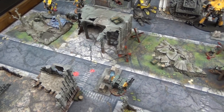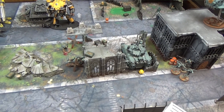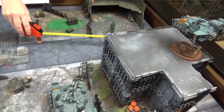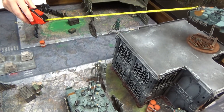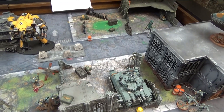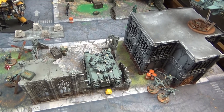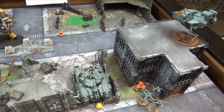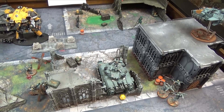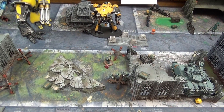Here we are at the top of turn three. The Titans are on the back foot but still in it — with the objective now open, there are three Prime Brothers units that just need to swarm it. But Allison has her two most powerful units within range of anything put over there. Her whole focus this turn is to kill the tank, the speeder, and the Guard unit. If she can do that, she's still in the game.